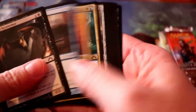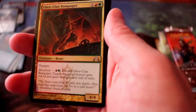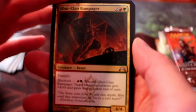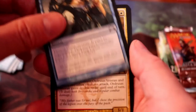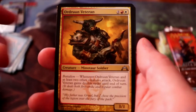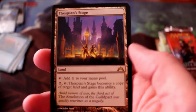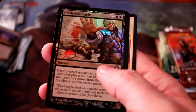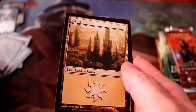Next up, Gatecrash. We have a Gore-Clan Rampager, Rapid Hybridization, Ordruun Veteran, and a Thespian's Stage — nice. And a foil Grisly Spectacle. That was a decent pack. I will take that Thespian's Stage.